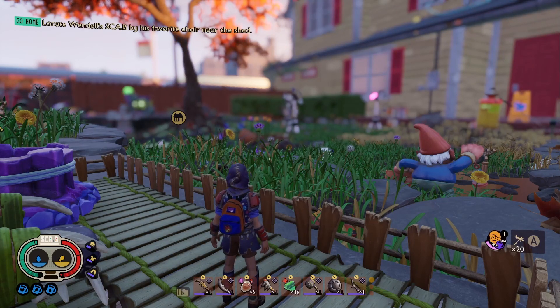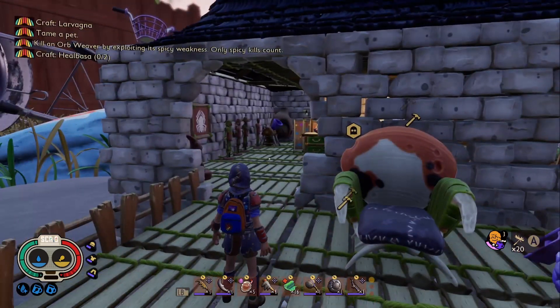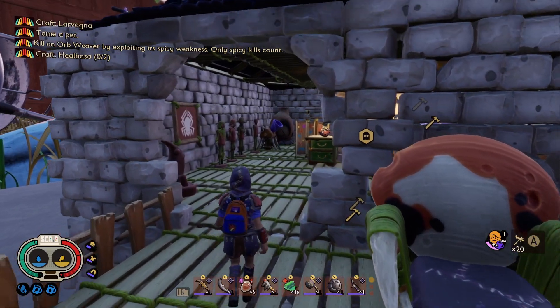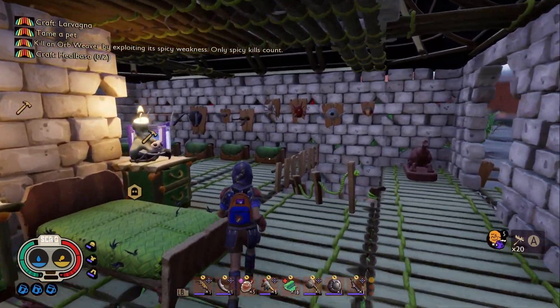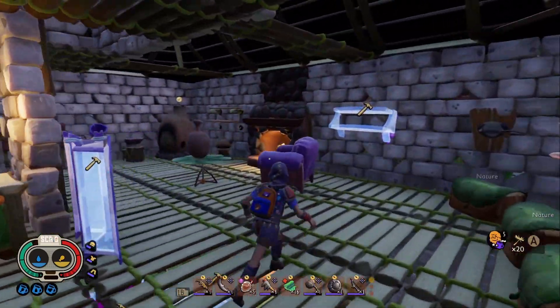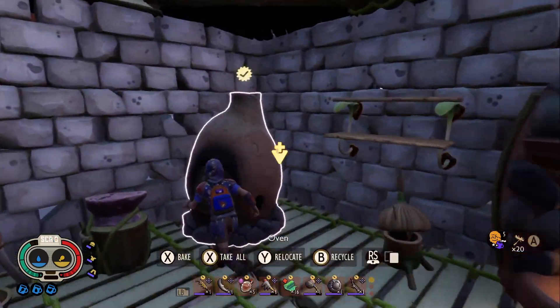Poli Pullman in the building, and I think it's kind of cool. This is the first episode of Poli Pullman Plays Grounded, starting off in the new digs — the Casa de Poli Pullman.